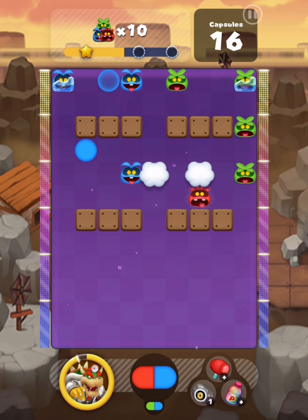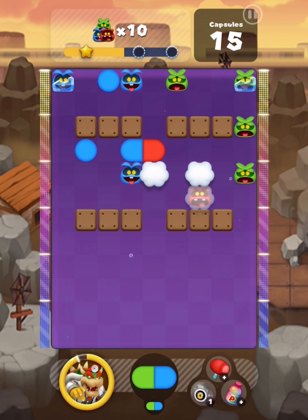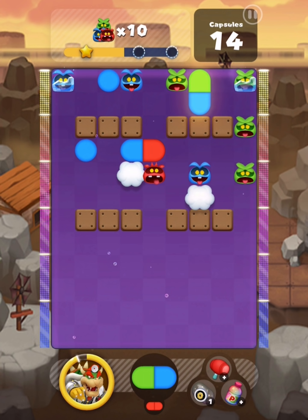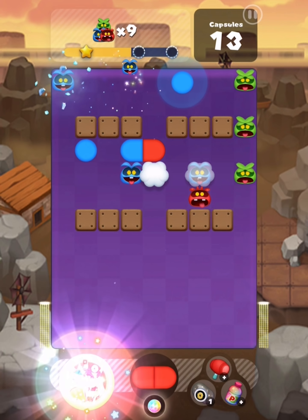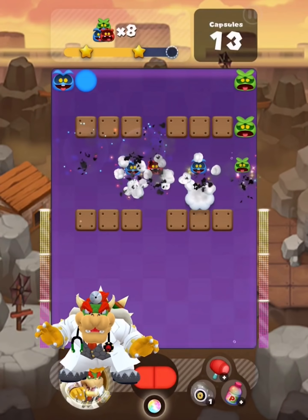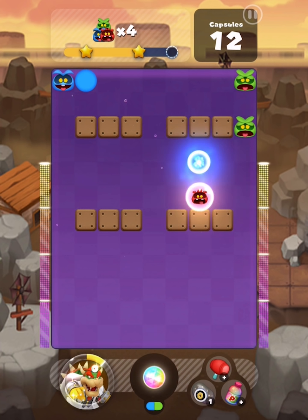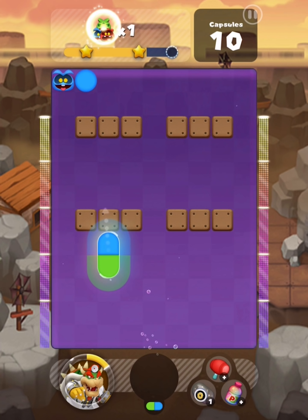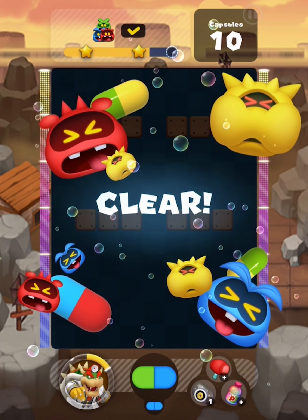This is actually going really well. Boom, broke it. Boom, put that over there. Now, if we can get a double red I'll be happy. Looking out for a double red — if I can drop this over here, oh the double red's right around the corner! We cleared a couple rows, we don't even need the double red anymore. That's beautiful. Bowser was the right choice here because we've done it! Ten capsules remain — Bowser, you've done it!